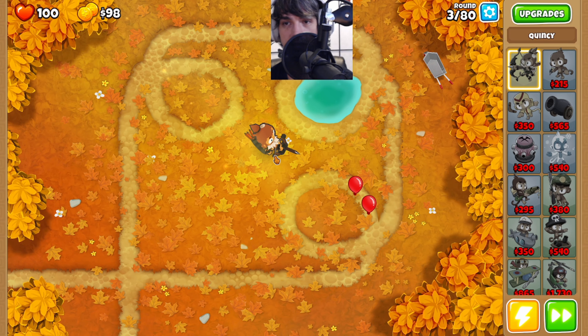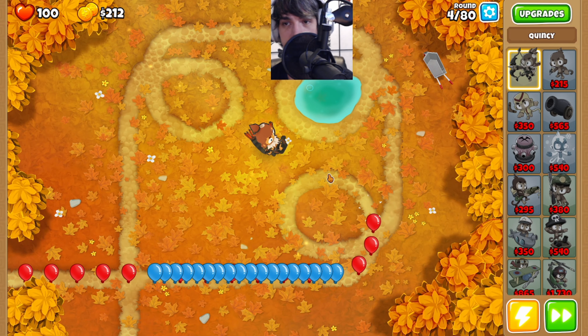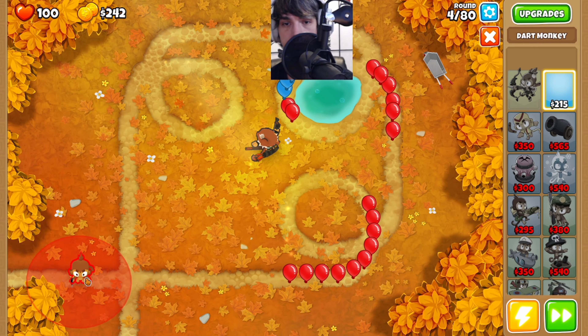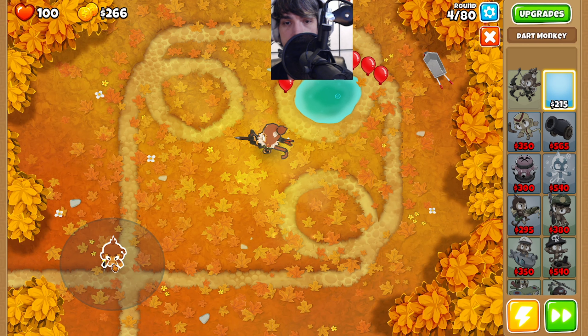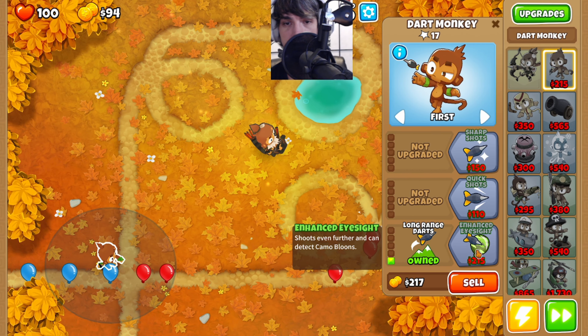This is slightly faster than having Quincy over here in the front area of the screen. I know that's a little bit strange, but Quincy just gets such a low-quality look over here. You can go ahead and place down a dart monkey towards the front of our screen, right there. We're going to upgrade this to long-range darts and enhanced eyesight.